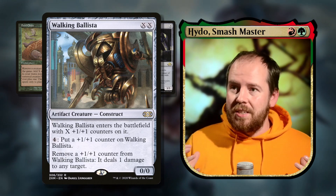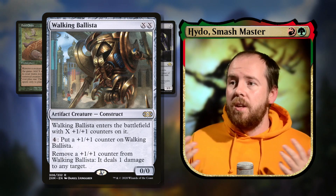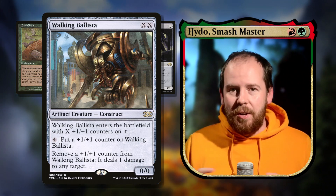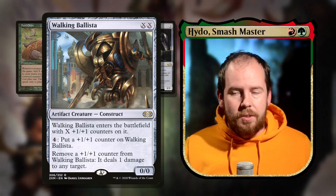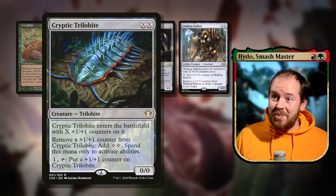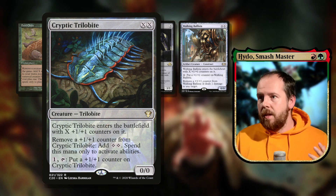With infinite mana, Walking Ballista wins the game — double X for a 0/0 with X +1/+1 counters. Pay four to add a counter, remove a counter to deal one damage to any target. Just ping opponents out. Even without the combo, we have enough mana-generating cards to cast it as a massive threat. Cryptic Trilobite is another angle — double X enters with X +1/+1 counters, and you can remove counters to generate double colorless for activated abilities only, which works with our commander's tap ability.